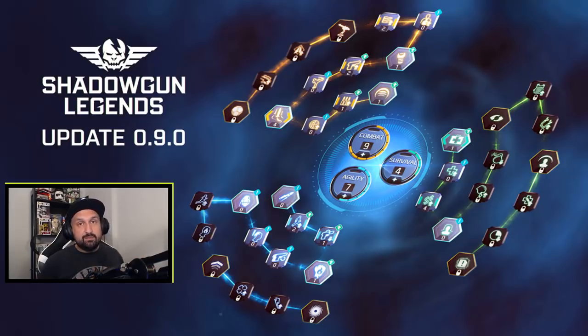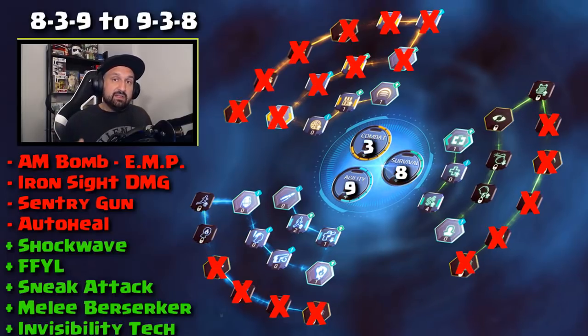The 839 hybrid build for PvE and PvP is probably the most balanced build right now and one of the most popular, so we'll look at this one. The 1208 for end-game speed farming — we will also cover that. We'll look at some Blink builds if you like the Blink skill. And at the end, we'll look at the Lord of War or the pure damage build and some possible variations for the new update. Now let's start with the 839 build.